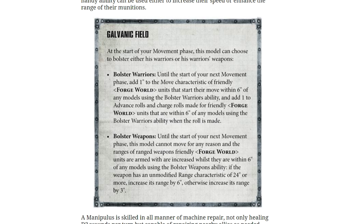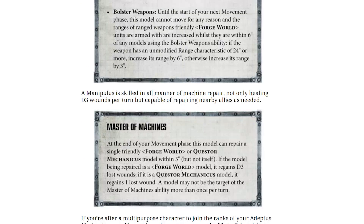I quite like that. It gives almost like an entrenched kind of feel to that ability — or alternatively, making everyone move quicker. I quite like the flavour of Bolster Weapons. There is also a Master of Machines ability: at the end of your movement phase, this model can repair a single friendly Forge World or Questor Mechanicus model within 3 inches, but not itself. If the model being repaired is a Forge World model, it regains D3 lost wounds; if it is a Questor Mechanicus model, it regains 1 lost wound. A model may not be the target of this ability more than once per turn. I quite like this guy — I like the abilities and I really like the model. It's also obviously ripe for converting and creating your own funky tech priest.